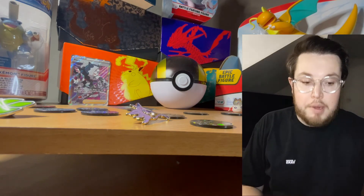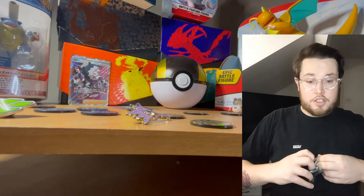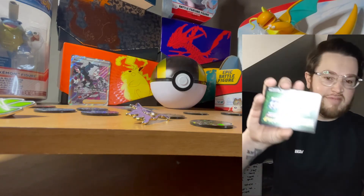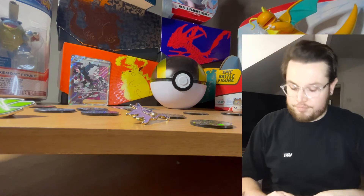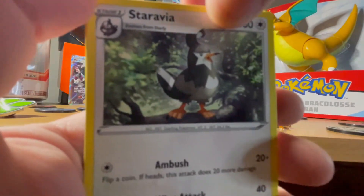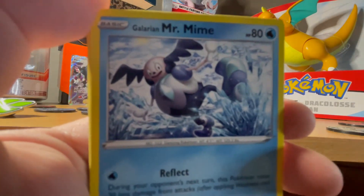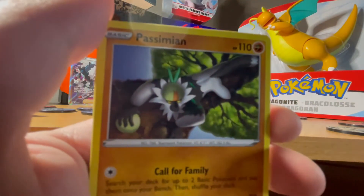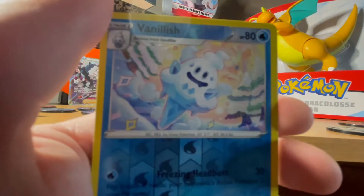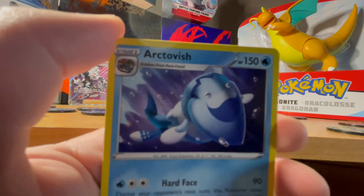Straight in with the Darkness of Blaze. Will our luck continue? Green code card this time. One, two, three to the front - electric energy. We have Staravia, Pupitar, Zweilous, Galarian Mr. Mime, Electivire, Dino, Simisage, Bounsweet, and for the rare - oh, that's not the rare, that's the holo Vanillish, and the rare is - okay, I don't think I've got that Octopus one before. Not bad at all!